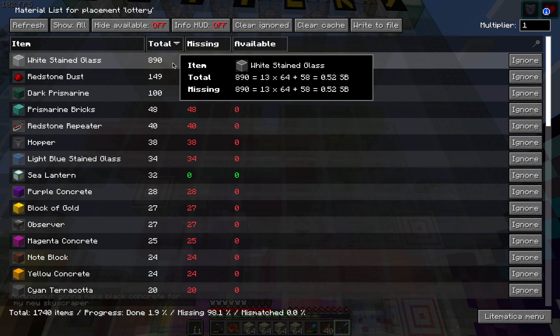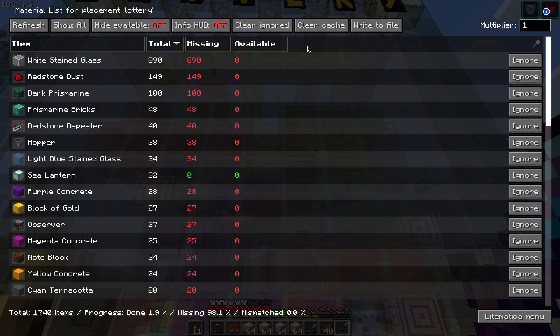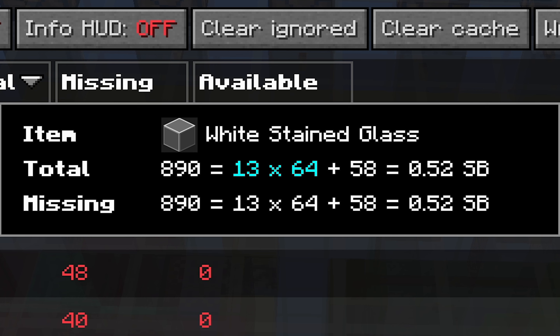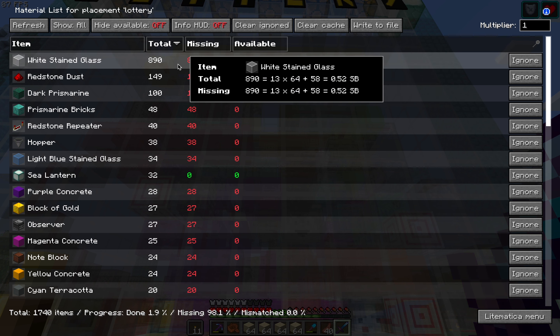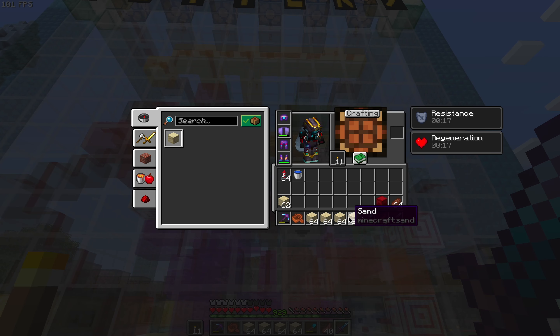I've gone into the materials list, so these are all materials used in this build, which I do believe also includes any barrier blocks. I currently have this listed by the total number of blocks being used. The most is the white stained glass, of which I need 890. Here it shows 13 times 64, so I need 13 stacks of 64, plus another 58.